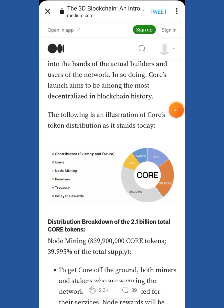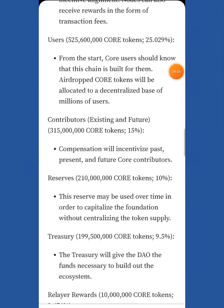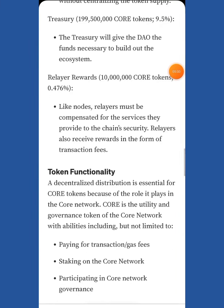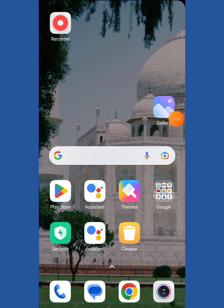The 39% allocated to node mining is locked for 81 years — they have a very futuristic goal. These Core tokens will be mined via node mining and stay locked. For users, contributors, reserves, treasury, and building the ecosystem, they've also allocated portions. The DAO fund — 9.5% — is necessary to build the ecosystem.